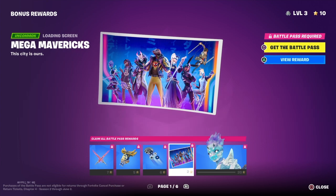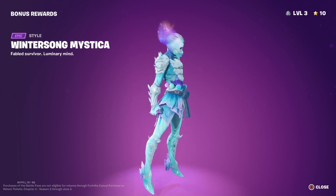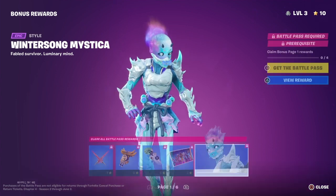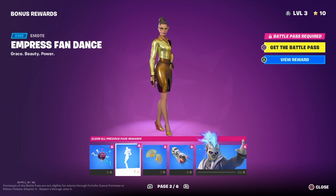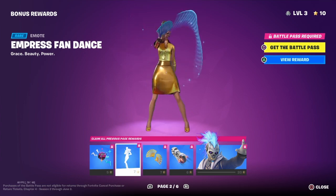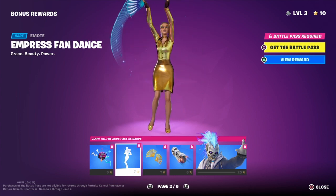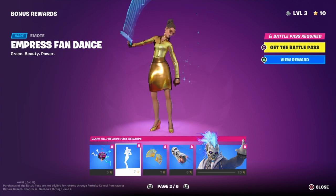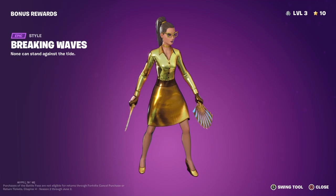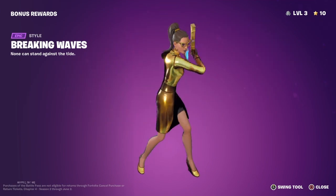So those are all the skins in the battle pass. We've got a new style for one of the skins. Alright, we've got a back bling. We've got an emote. We've got some pickaxes — these match my skins so much. Look, they're like gold.